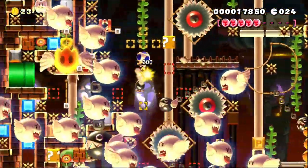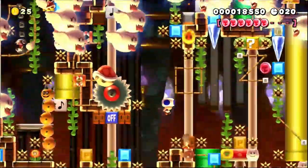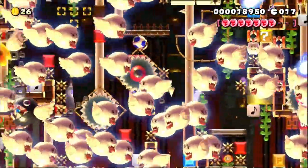You have to spin jump at the very edge of this platform, which is a pretty tight timing to it. After you hit the switch, you can now make it into the pipe.